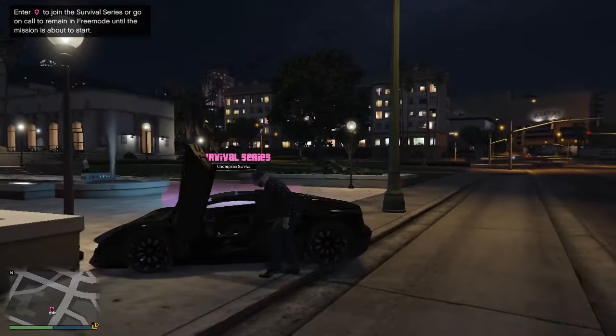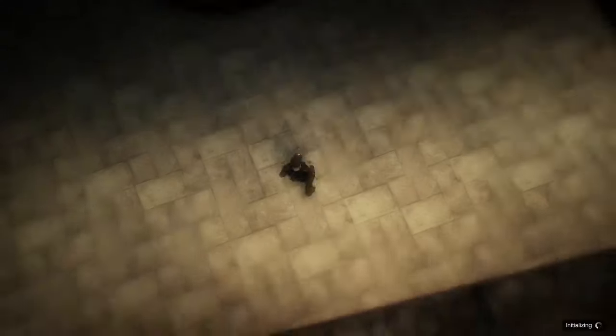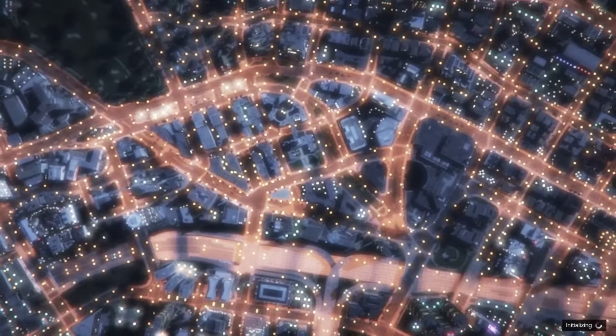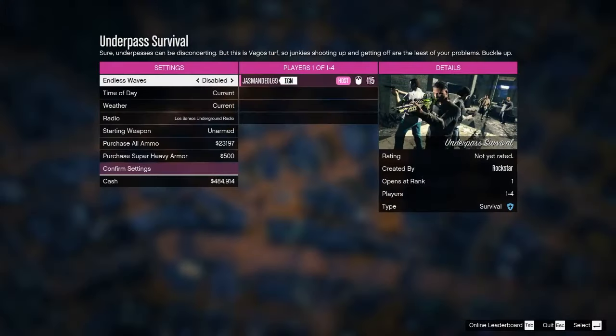Once you get to the activity, exit your second vehicle and enter the activity. Once you get to the main page of the activity, you have to exit it.